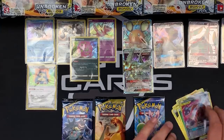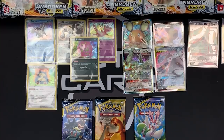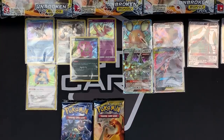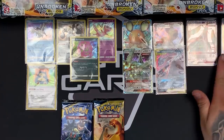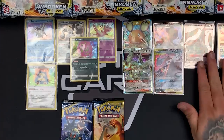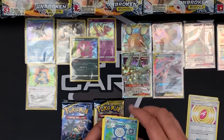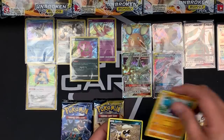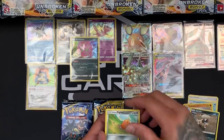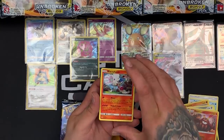Onto our next pack. Greninja and Zoroark — I like it, it's a lot more than what we would get before. I think it pretty much confirms pull ratios have gone up slightly in a box, but we'll confirm that once we get through a few more. We've got Poliwhirl, Cubone, Crabrawler, Sandile, Alolan Diglett, Zubat. Diamond of Time Reverse and a rare Blacephalon. Nice — Ultra Beast with Blaze and Fireball Circus.